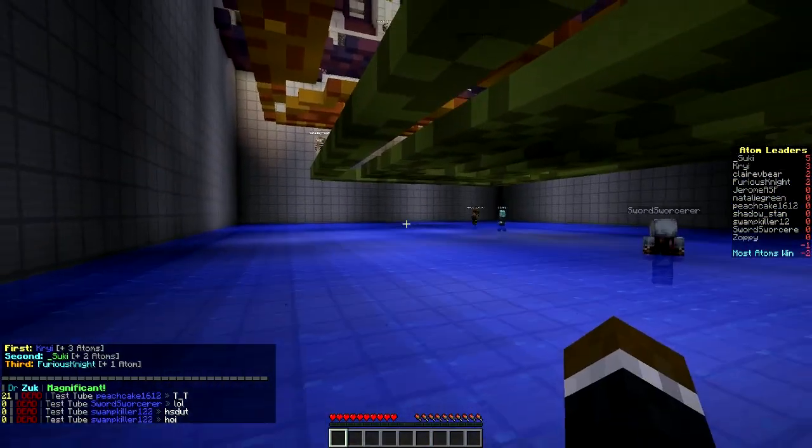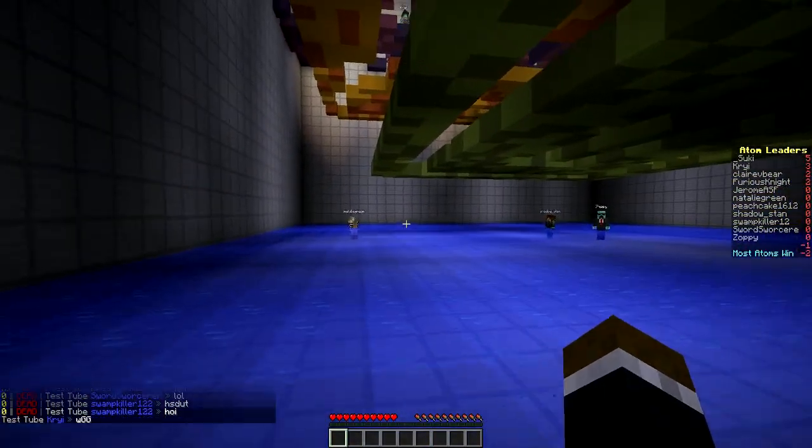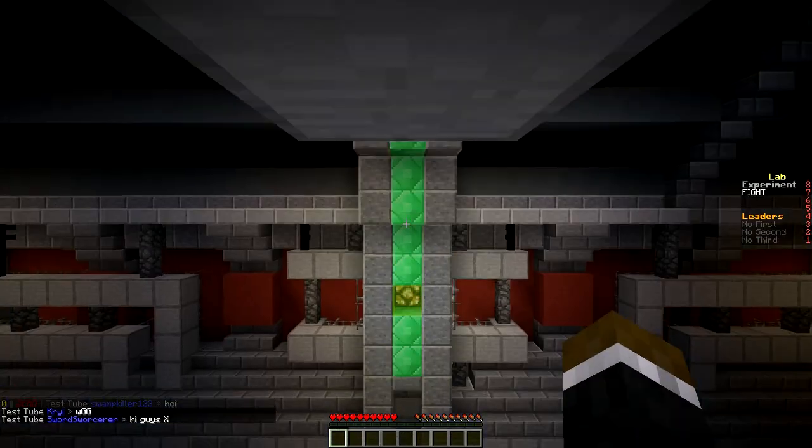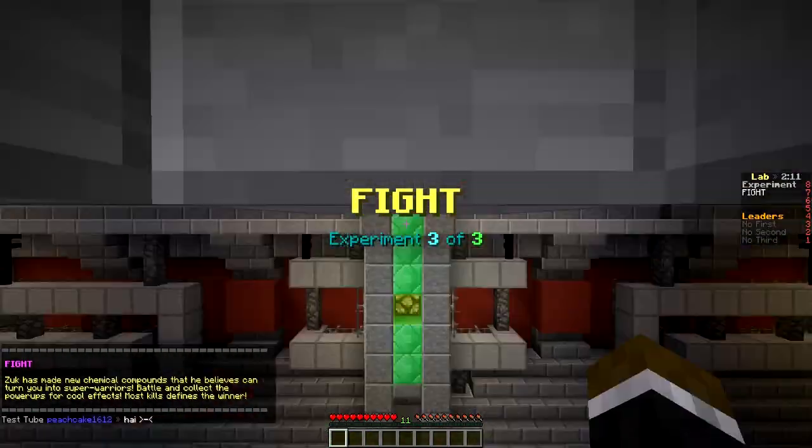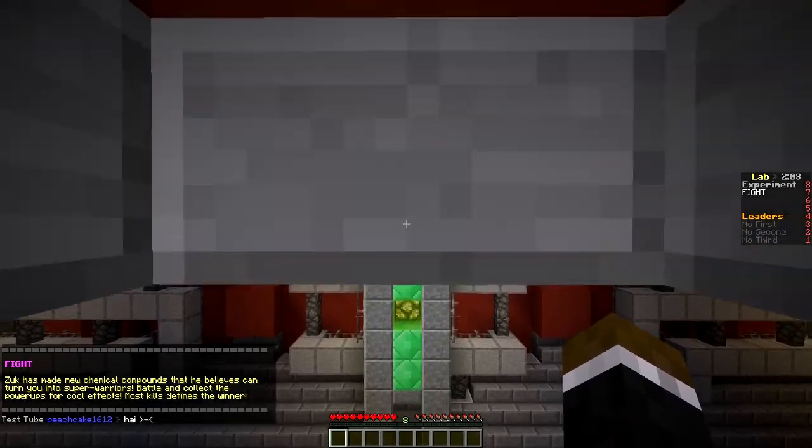That's strange. Alright, on to the third final round — Fight. So this should be fun. It's just like a short PvP type thing, most kills wins. I don't really think deaths matter, so you just run in there. It says most kills to find the winner, simple enough. There are also cool power-ups all over the map. And phenomenal — we got kicked for flying. So that was great. What an epic ending for round one.